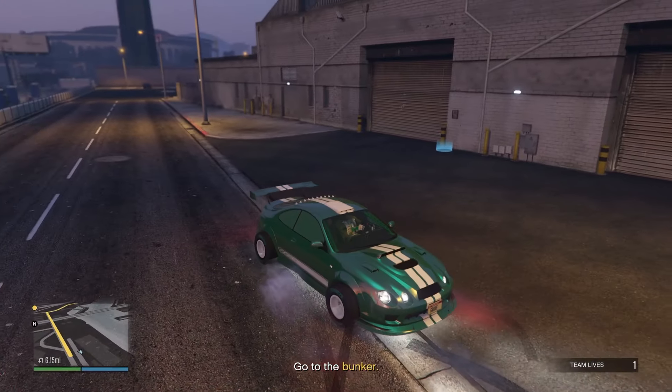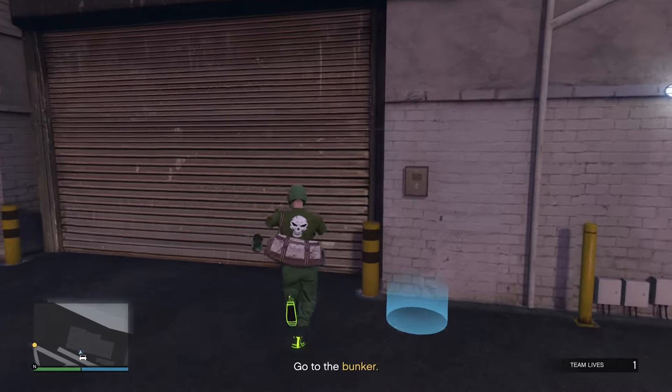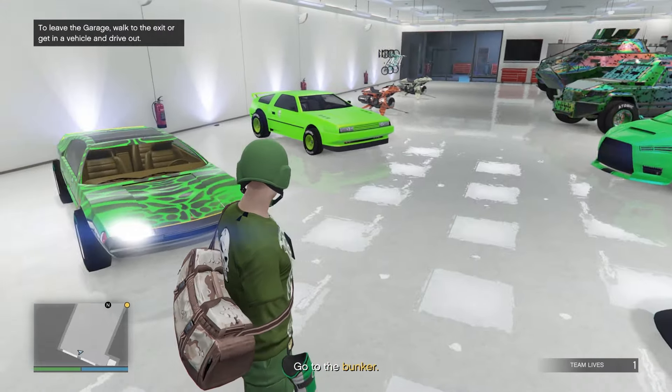This is the part where I'm going to be helping everybody out watching this video. Right now we got double cash and double RP on auto shop robbery contracts. Did you know in the finales you cannot call out vehicles, but you can go to a garage and use any one of these vehicles?